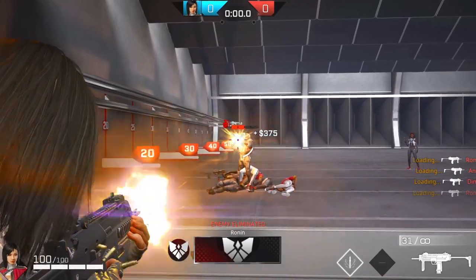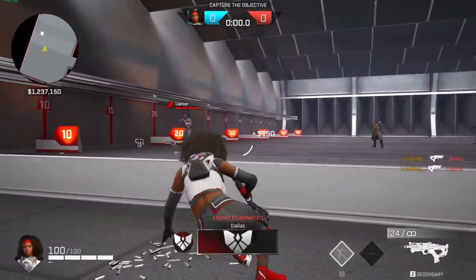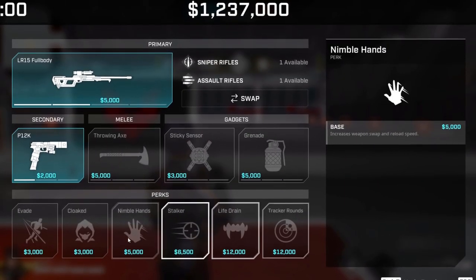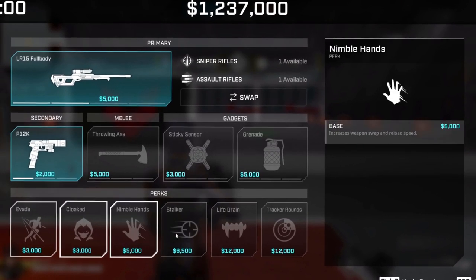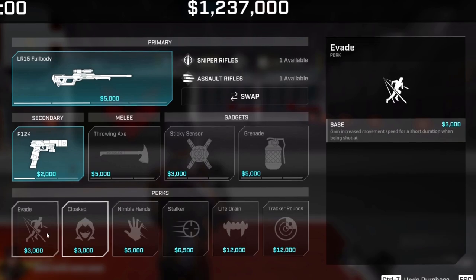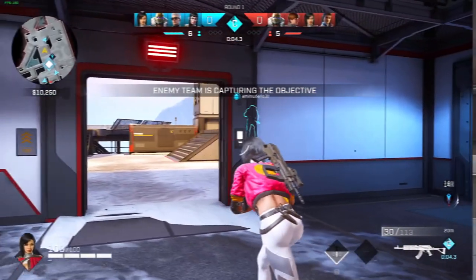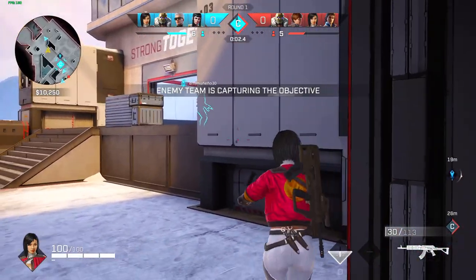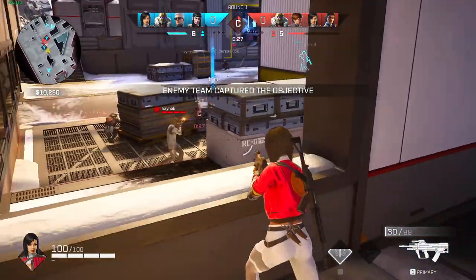Unless you're a Lancer main, you just dodge roll and you're good to go. However, some rogues don't have Replenish — most of the time they have Nimble Hands, which gives faster reload speed, but it's not as good as Replenish. I'd recommend learning the perks your main rogue has so you can figure out which ones are best to use.